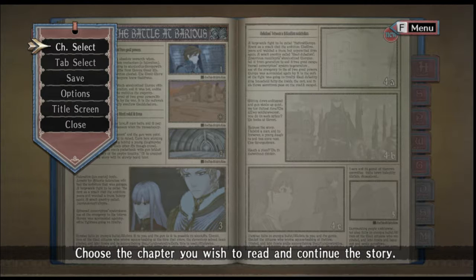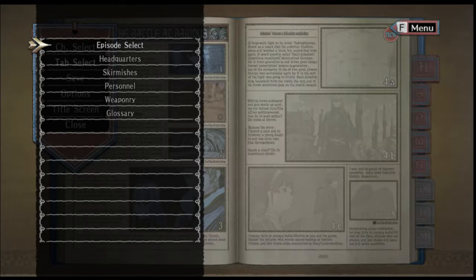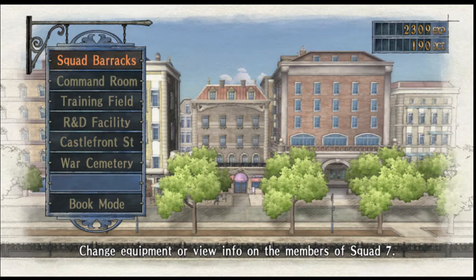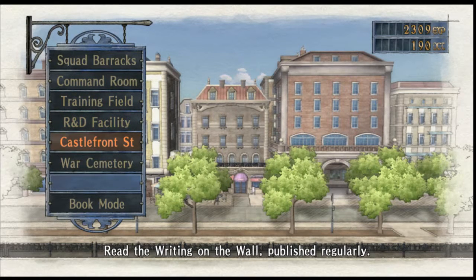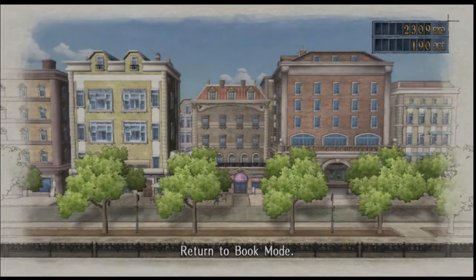I'm going to dive back here into this tab — select — remembering to set select to space. I'm going to head to headquarters. Headquarters lets you do various things like level up your squad and choose the members of your squad. That's training. And research new stuff. The War Cemetery lets you learn new battle commands. I'm going to come back to this in a minute. Let's return to book mode.